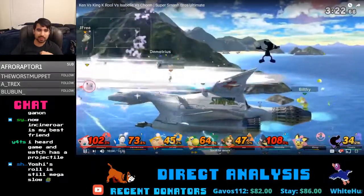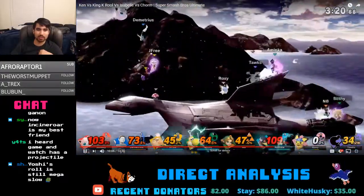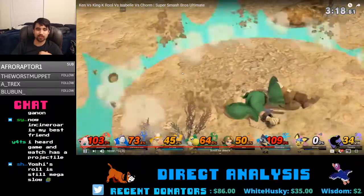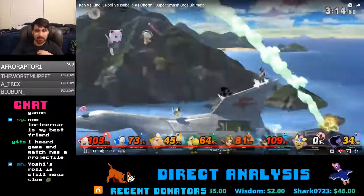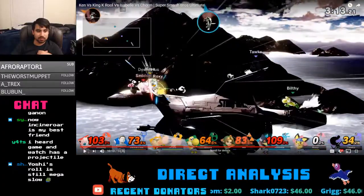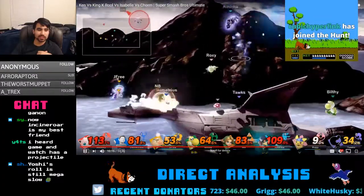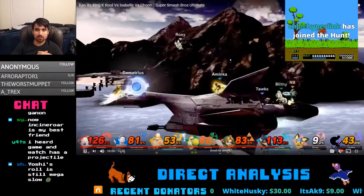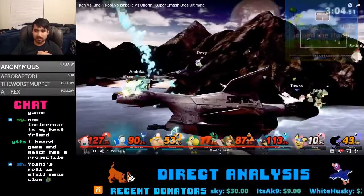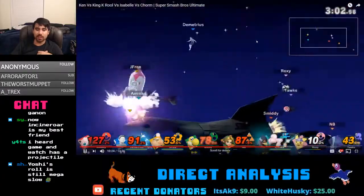I hope Pichu has some redeeming qualities that will make the damage to himself worth it, but my guess is probably not. Yoshi looks mostly the same. Jigglypuff looks like she got a lot of lag reductions — so it's hard to say if she's better or not, but I feel like she's probably safer than she was before.